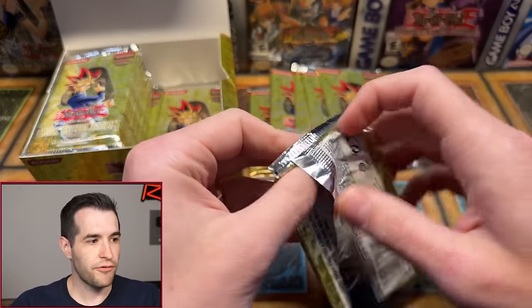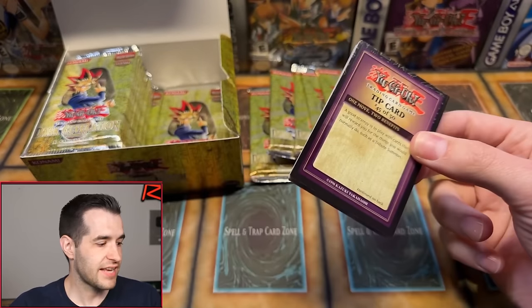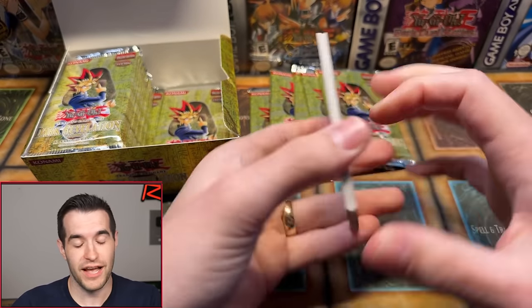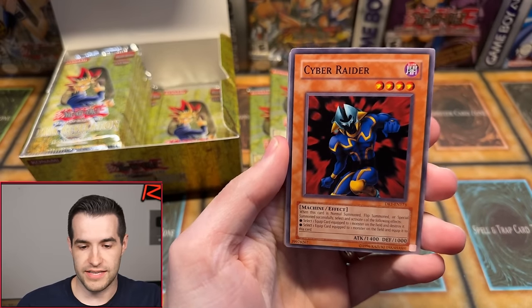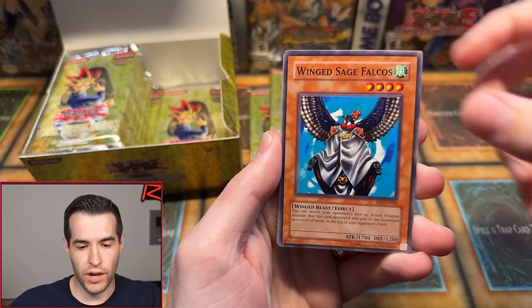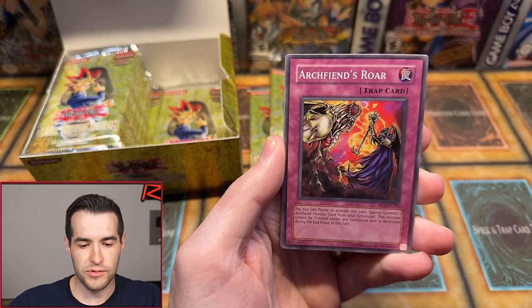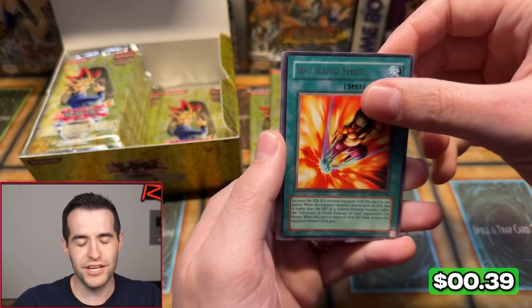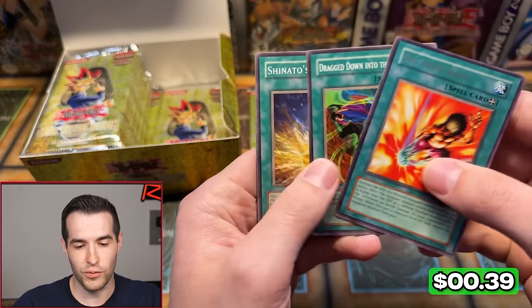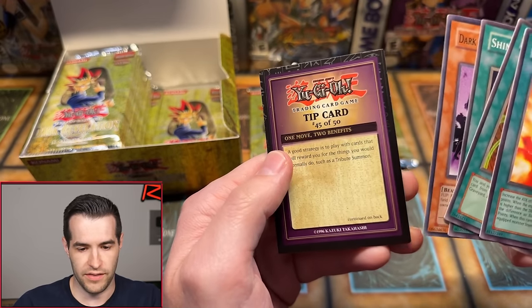Tip cards are pretty cool — you don't see them in any other set. A DR4 DD Assailant — now that's a big one, because DR4 had secret rares in it. That's pretty scary in terms of giving that away. Cyber Raider, Winged Sage Falcos, Nightmare Horse, Iron Blacksmith Kotetsu, Gravekeeper's Curse, Archfiend's Roar, Huge Revolution, Trap Hole, Big Bang Shot — there's the magic card rare — Dragged Down into the Grave, Dark Cat with White Tail, Tip Card number 45. We are 0 for 5. Starting it off very slow.